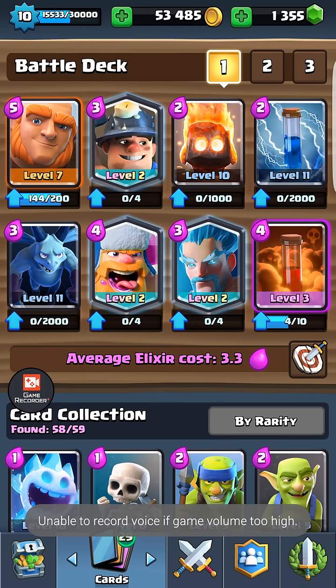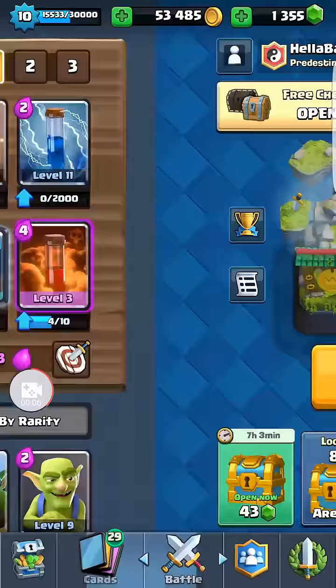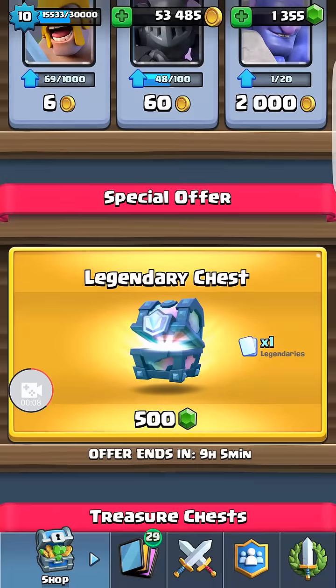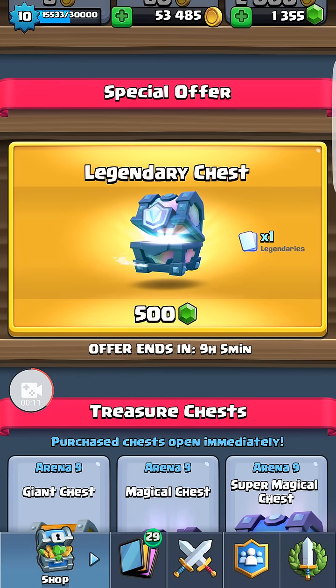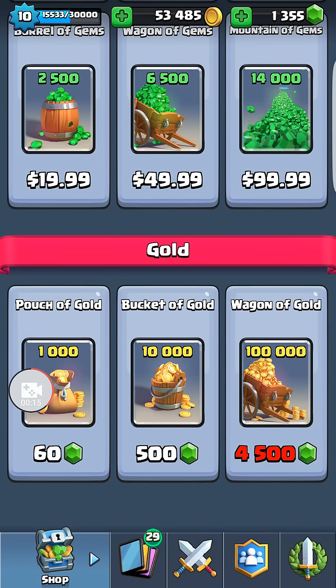Hello class, we're going to do a quick video. Got a few chests to open here, but the more exciting thing is I've got a legendary chest offer. I got the gems for it. 500 gems is $5 or 10,000 gold.